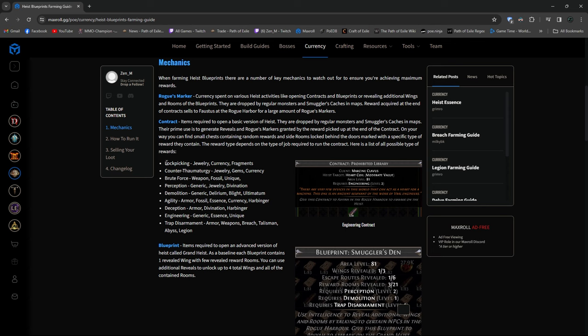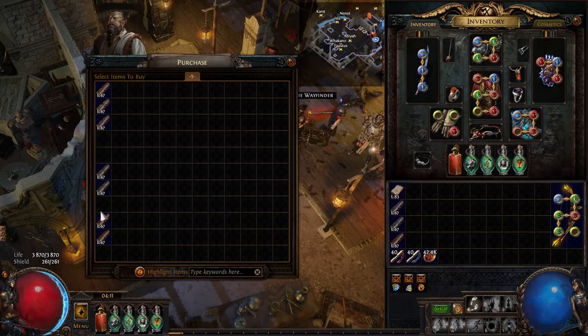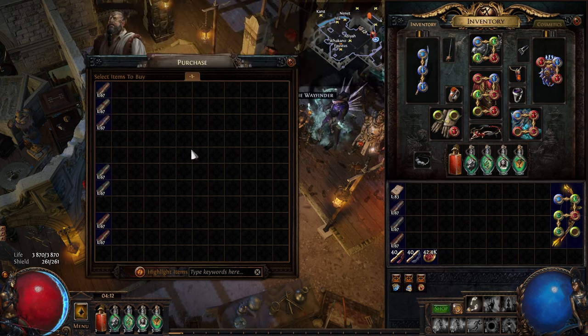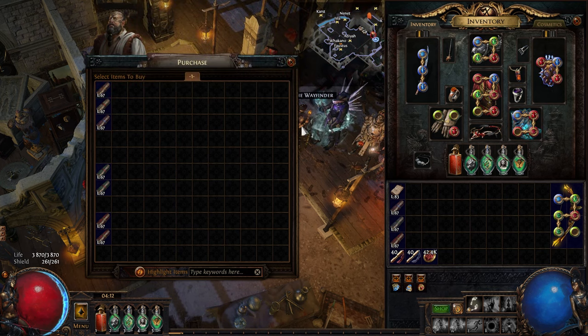To sum things up: at level 60 I started buying all lockpicking, counter, perception, and demolition. I was prioritizing counter and perception, and when I ran out and didn't have enough experience to level up and buy more, I was doing lockpicking and demolition. Then after level 70, once I stopped getting reveals from those contracts, I ran through all remaining lockpicking and demolition. I reached around level 75 and that's when I started buying low-level contracts above level 68 for reveals — buying all the counter, perception, and deception ones for between 1 to 3 chaos.